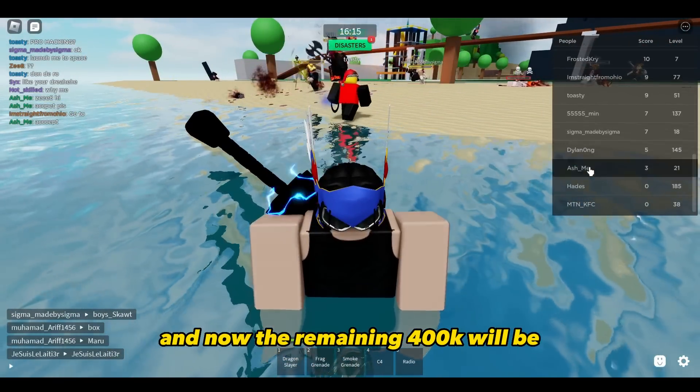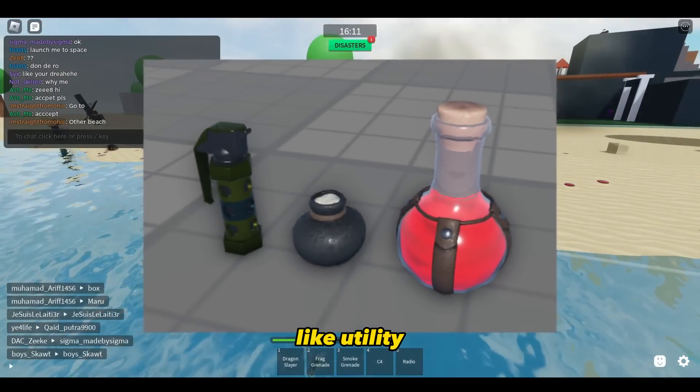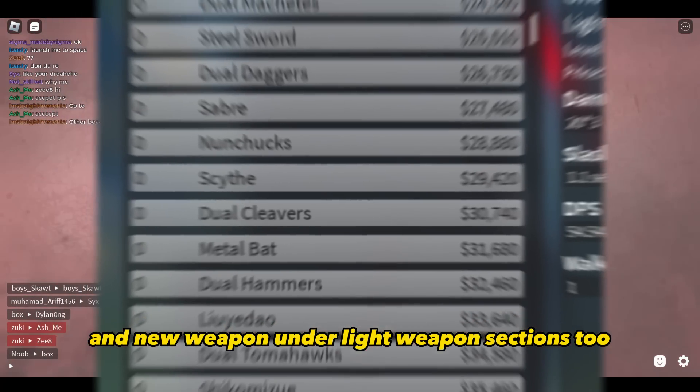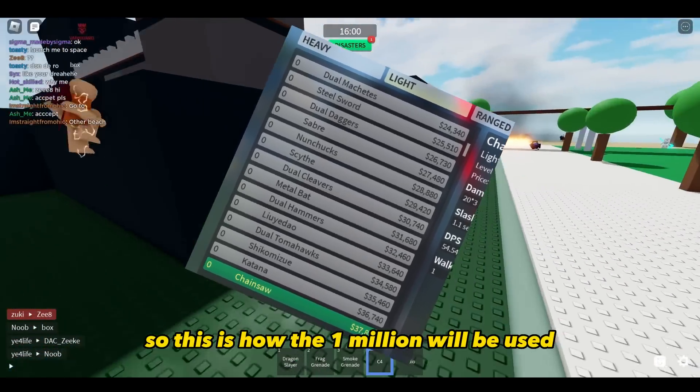The remaining 400k will be spread around different purchases like utility, emotes, battle pass, and a new weapon under the light weapon section. So this is how the 1 million credits will be used.